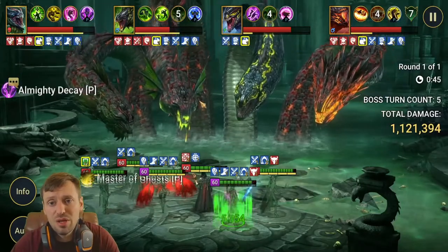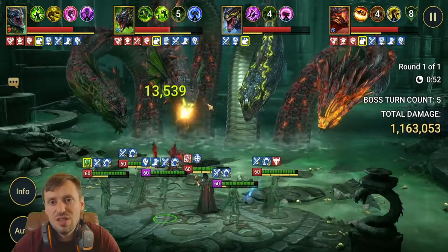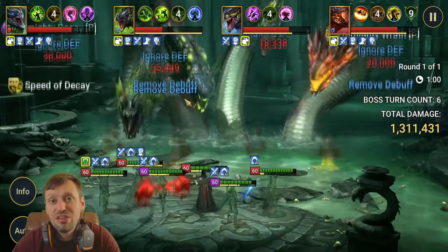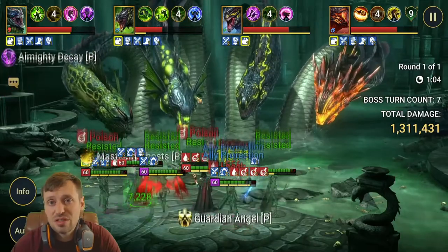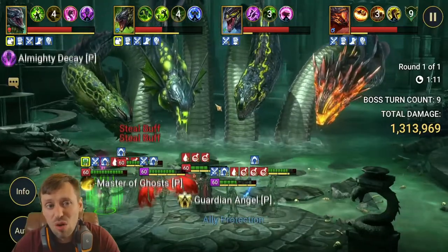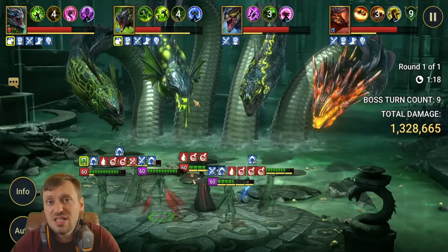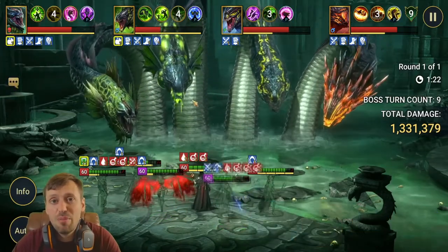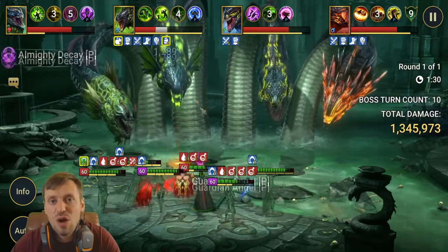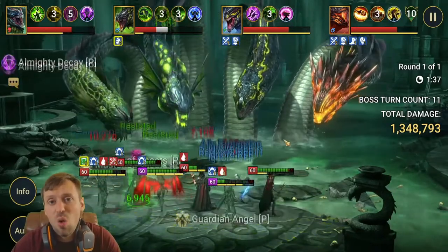The Head of Suffering — the one with ally protection that puts Weaken on your team — is actually my favorite to keep up because it's so useless it's good for you. The Head of Cleansing removes all your debuffs, but you can CC it with Provoke, which is really important. There are so many champions that do Provoke now that it's quite easy to control, making this head much easier to deal with.